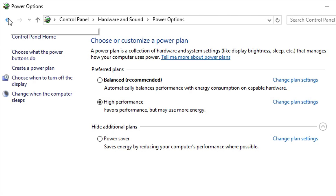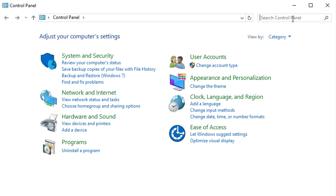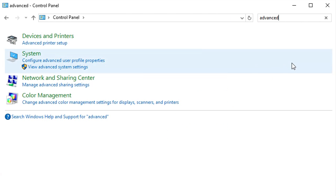From there, click Back and then backspace all of what you had typed in. Type in 'advanced system settings' — I only typed 'advanced' and I can see 'Configure advanced user profile properties' or 'View advanced system settings'. What we want is 'View advanced system settings', so click on that.